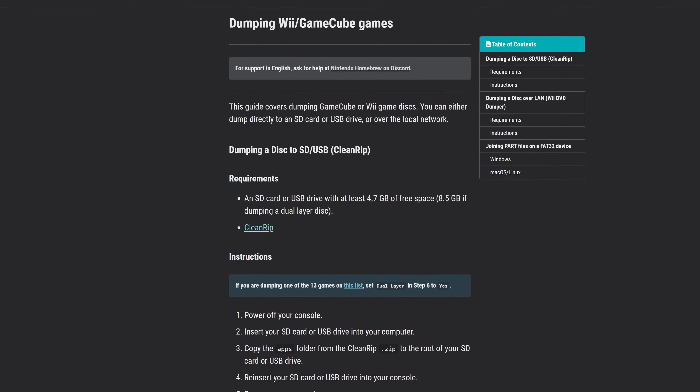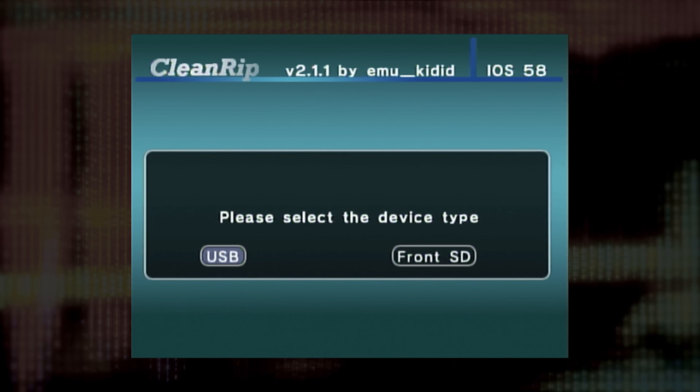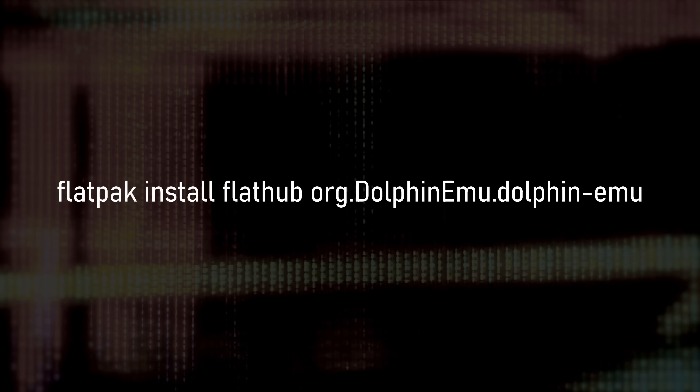Now let's get to dumping. Dumping this game is going to be a bit of a process — you can't just dump it from your Wii or Wii U and call it a day. It's going to require using the Dolphin emulator to extract a specific file from the ISO, and then using a hex editor to extract a specific portion of that file. Follow the instructions over on the Wii guide to help you dump the disk. An easy way is using CleanRip via the homebrew channel. Transfer the ISO to your Steam Deck or PC. If you don't already have Dolphin installed, you can install it with EmuDeck or use the command on screen right now.